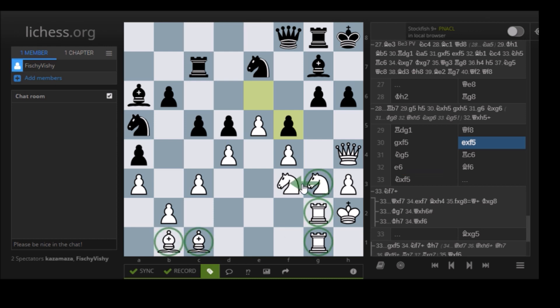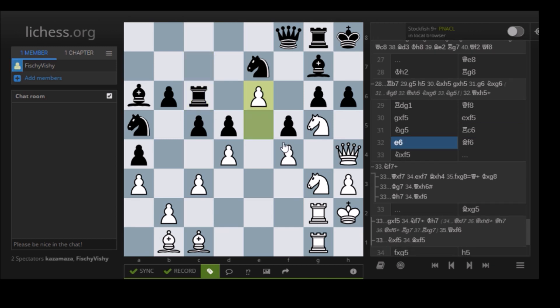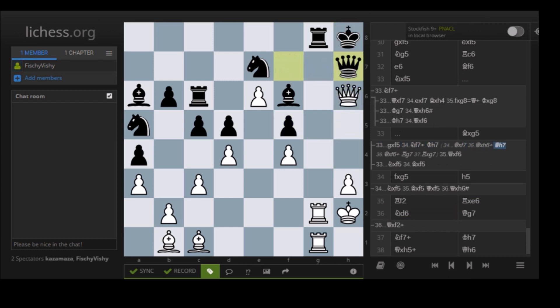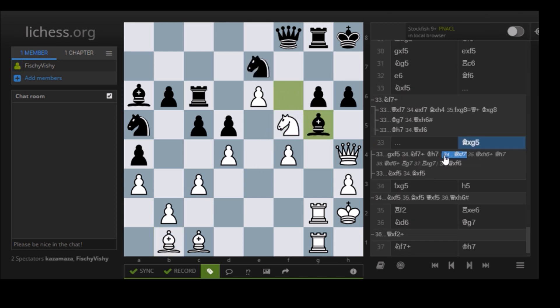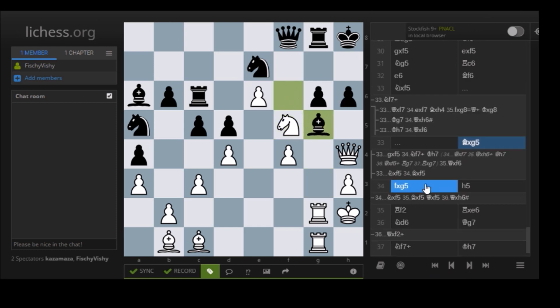Queen F8. And now finally you open up the position when all your pieces are lined up — look at the harmony of all these pieces, all lined up to attack the Black King. Knight G5, making use of the pin — you can't take it because your King is pinned. E6, threatening Knight F7. E6 is protected by the Knight, so the Rook can't take it. Bishop F6. And finally Knight F5 — Knight F7 check was possible, but Knight F5 is even stronger. If G-takes-F5, you check. And if Queen F7, you have Queen H6. If King H7, you just take the Rook and Bishop and you're completely winning with a mating attack.